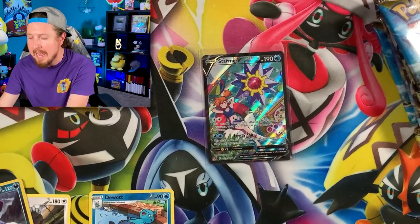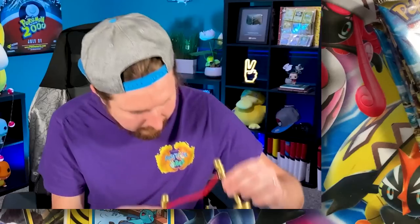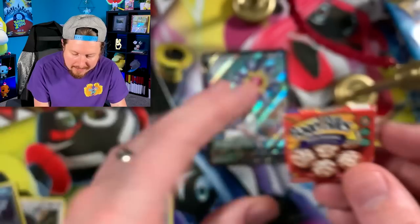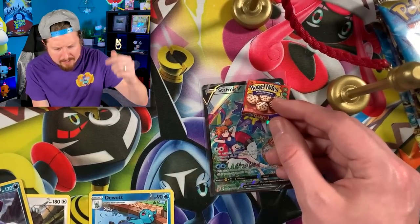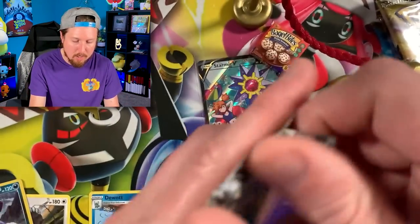Let's go ahead and sleeve up that Starmie V — right up there in the VIP section, the Very Important Pokémon card section. We can officially add the VIP ropes — they were a little tangled up — the official VIP ropes with the all-you-can-eat bagel bites supreme sausage pepperoni and cheese. Go ahead, help yourself, you're a VIP!